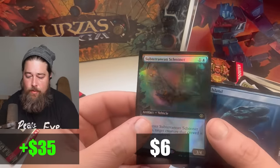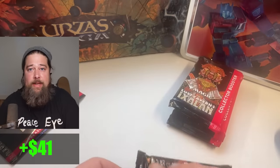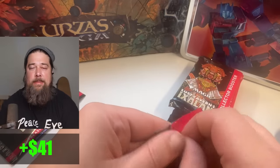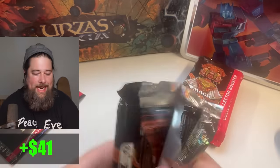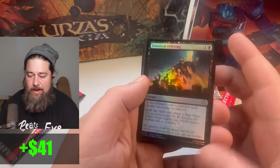Island and foil extended Subterranean Schooner. Well, not a Mana Crypt, but we can't complain. We could open literally blanks for the rest of this box and we couldn't complain about it because we got the Mana Crypt. Nothing else really matters — we're already a winner.